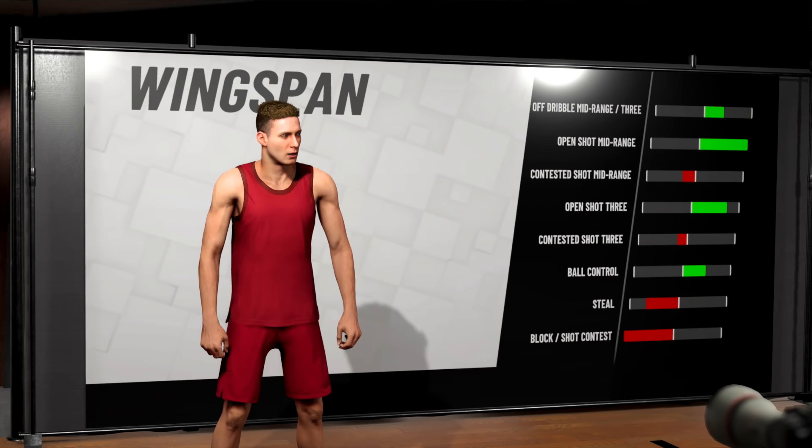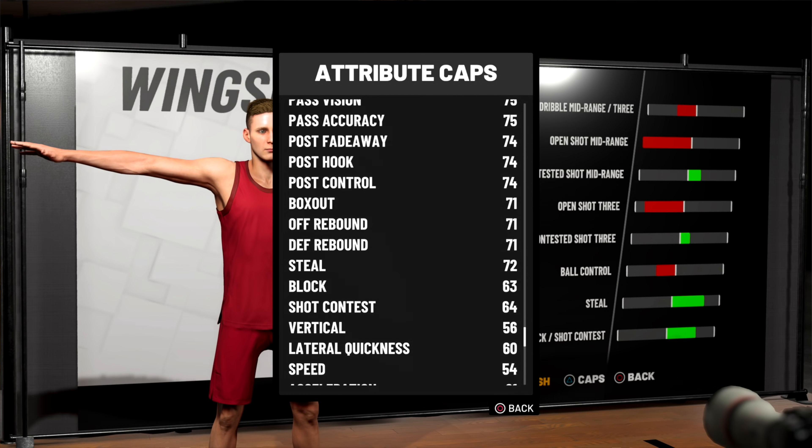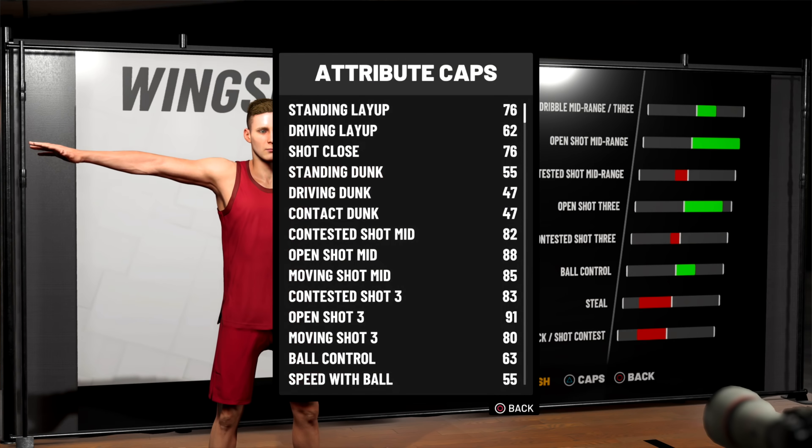The next mistake is wingspan. People mess up their wingspan a lot, and 2K changed what wingspan affects this year — it's not like you should just always max it out like previous years. If you're making a dribbling archetype where you want to speed boost, you definitely should minimize your wingspan. A minimum wingspan in 2K19 is still two inches longer than your height, so it's not bad. If it's something like speed boosting, it makes no sense to make your player three inches shorter just to avoid minimum wingspan when it's the same length anyway.